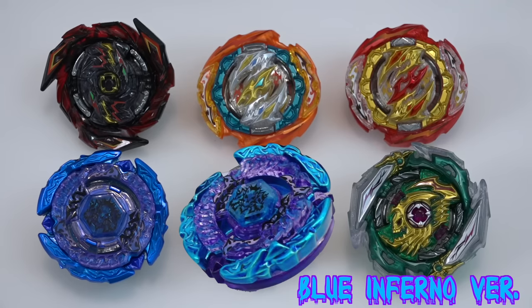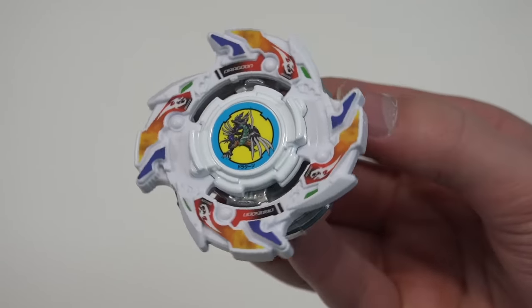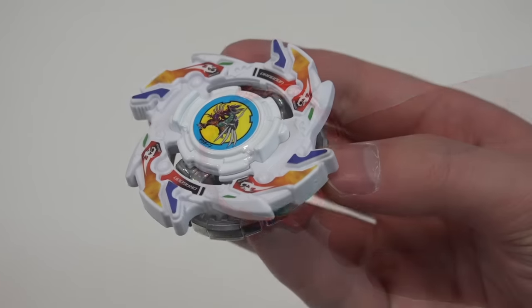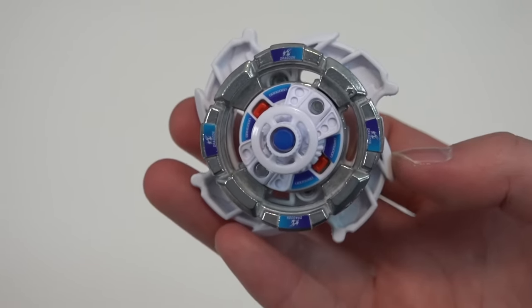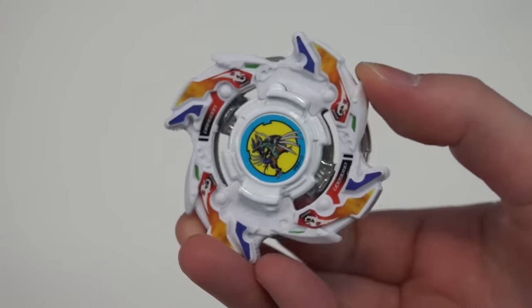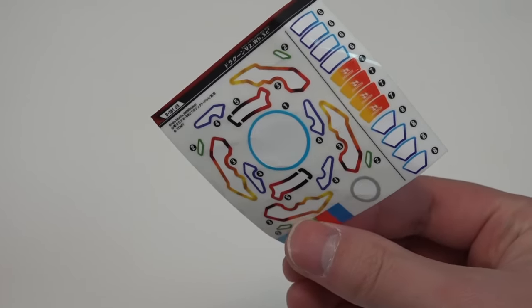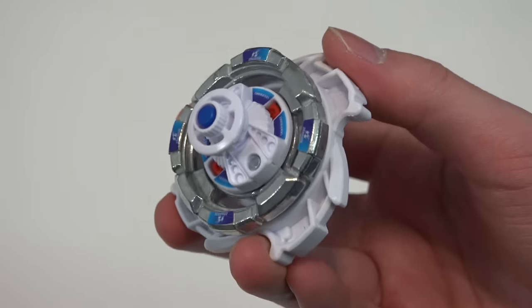This Hell Kerpex colorway pays respect to the OG limited edition bay from Metal Saga — that blue color. Prize bay number two is Dragoon V2 Wheel Exceed Dash, which comes with a red color of the six armor. This Dragoon is pretty sweet because it's got stickers on the wheel disc and on the driver too, not just the energy layer. You actually get extra stickers — you can choose orange or blue wheel disc stickers.